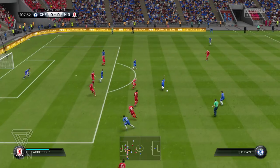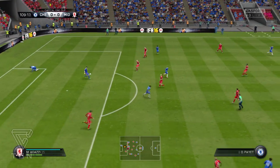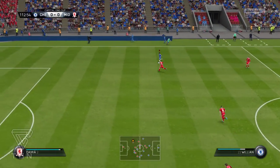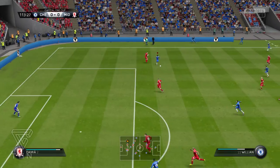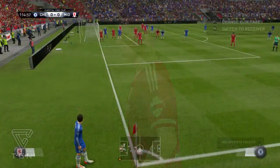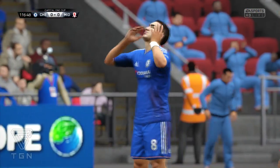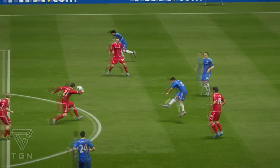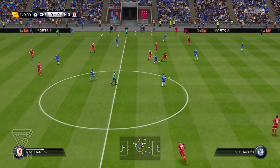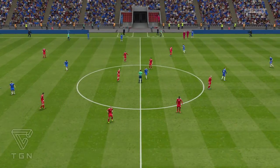Nice run from Hazard, sends it to Payet, Payet gives to Fabregas — Fabregas trying to find Mbolo but the keeper comes out right before Mbolo gets the ball. Fabregas sends a nice through ball to Willian — Willian goes for goal but gets blocked by defenders and we get a corner. That shot from Payet was actually really close, just a bit wide. The referee blew the whistle — it's going to penalties! How does it end up going to penalties against Middlesbrough?